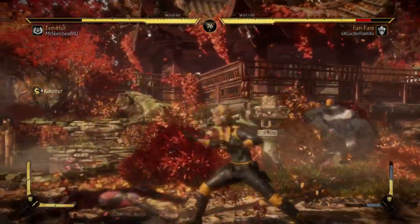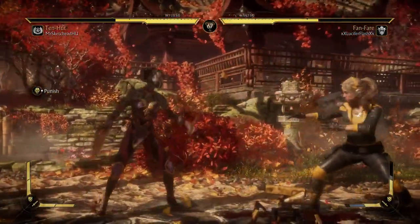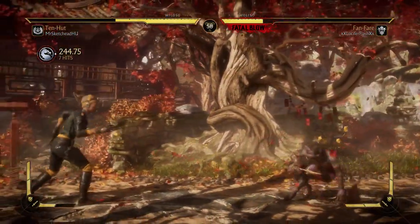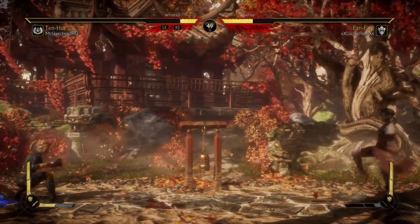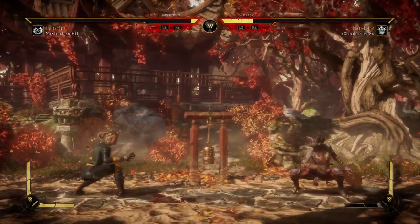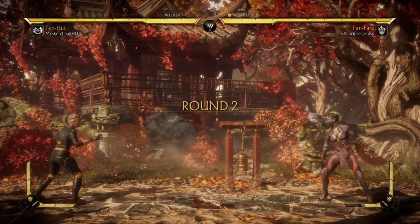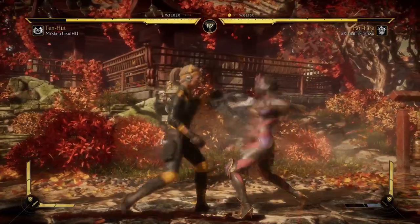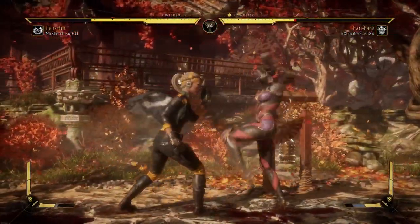Goddamn, this game — what is this, Injustice 2? I feel like I'm playing Injustice. I'm really trying to maximize the cat turret here but it's not doing much. She has good zoning already — what is the point of this turret? This game has really gone the way of Injustice 2 in terms of zoning being so prominent.